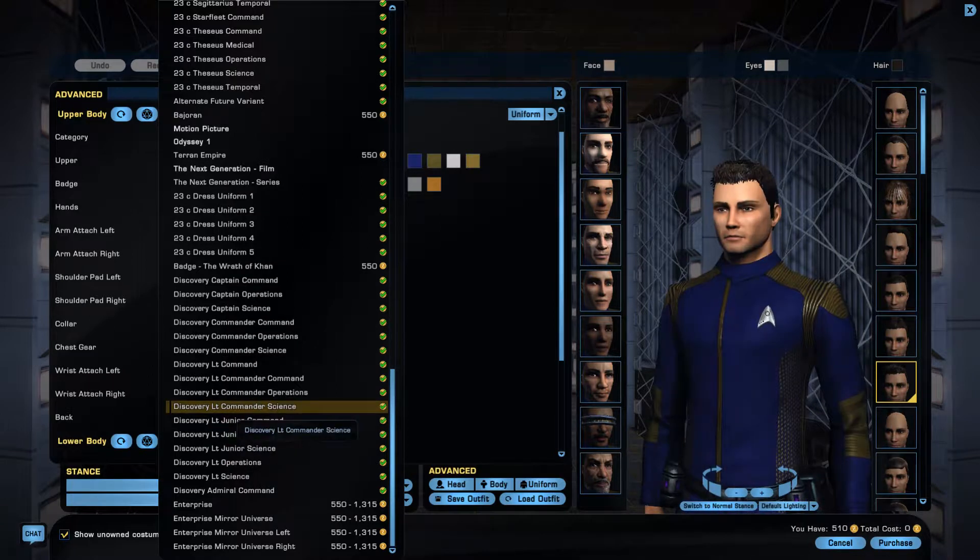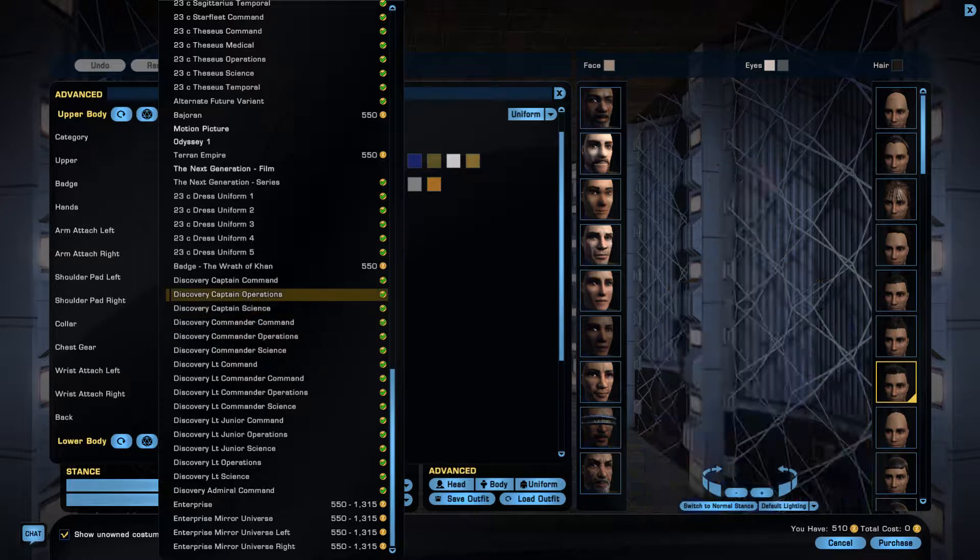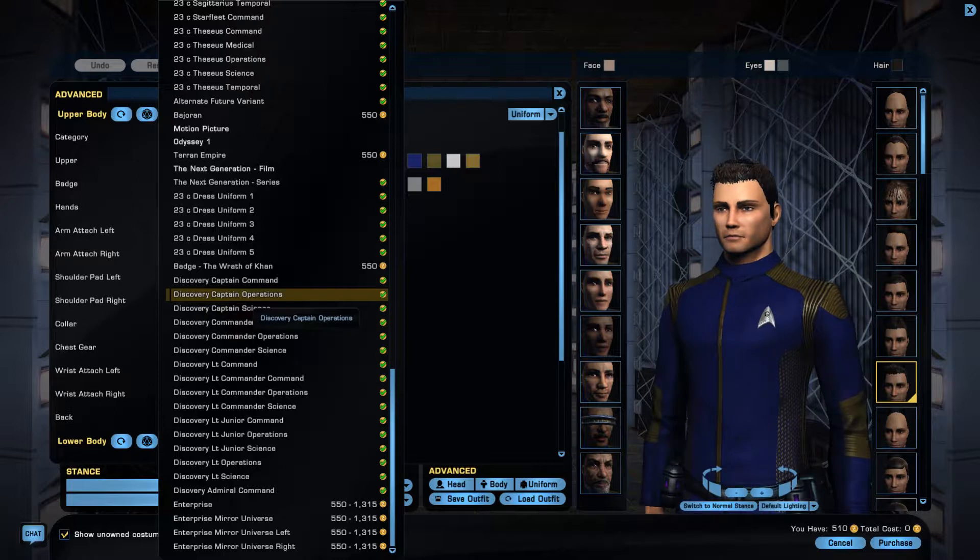It's a pretty nice uniform. It's definitely got me looking a bit more toward Discovery. Like I say, it is free but it's only limited time. And all those comm badges — the Admiral one is slightly different, reminds me a bit of the Next Generation, which is another hint of what I'm doing next. So that is the lovely Discovery uniforms. Let's go on to the next part of this little show.